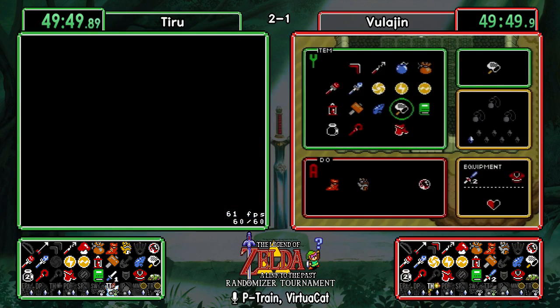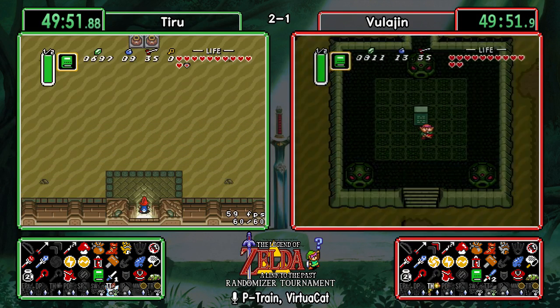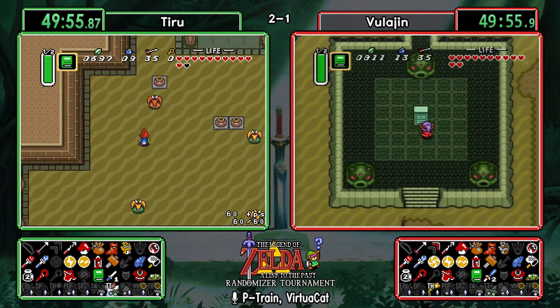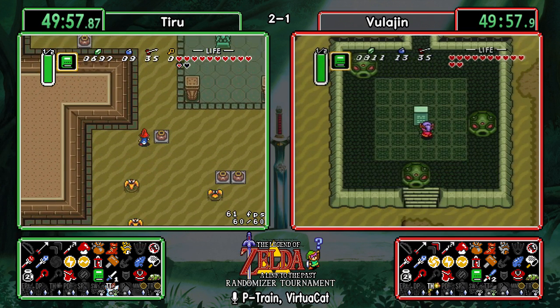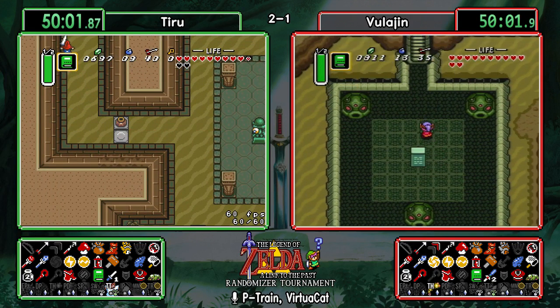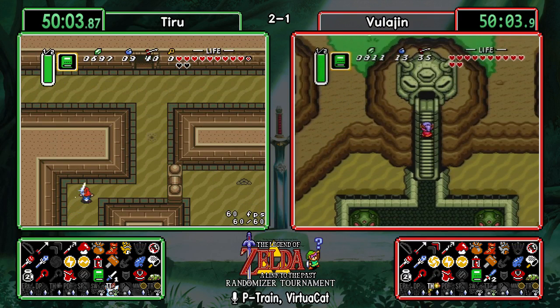Both runners are pretty neck and neck right now — Tiru is really just half a dungeon ahead at this point with the Titan's Mitts. Man, when do you think Vula will go back into Thieves' Town? It might be a long time — that's the issue when you take gambles. Once you decide to go back and check that place, you lose the advantage of the gamble.